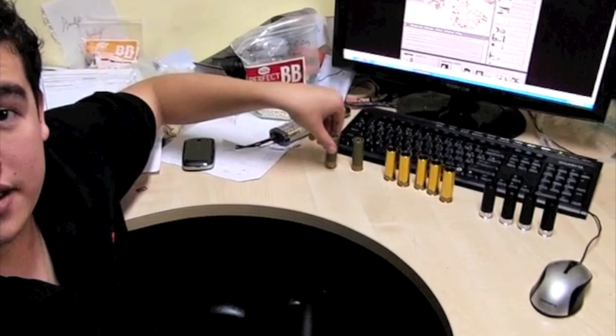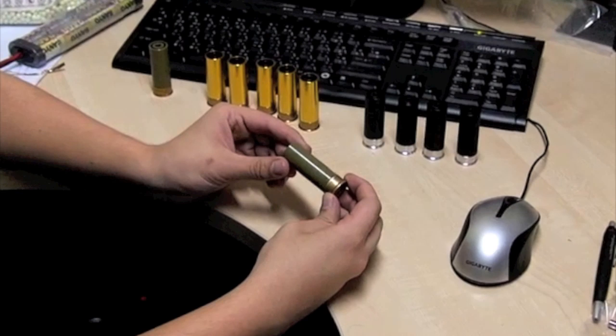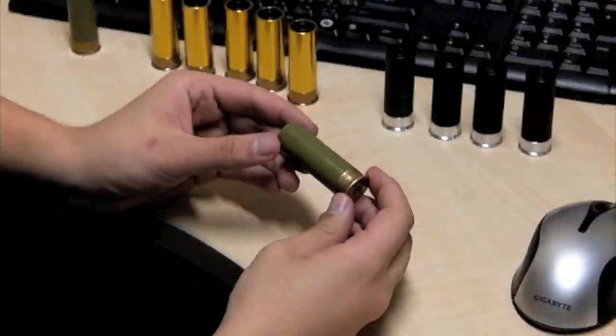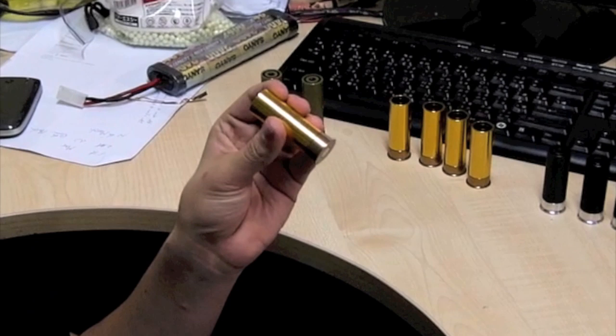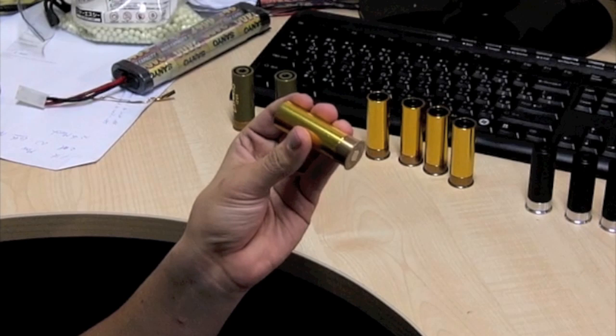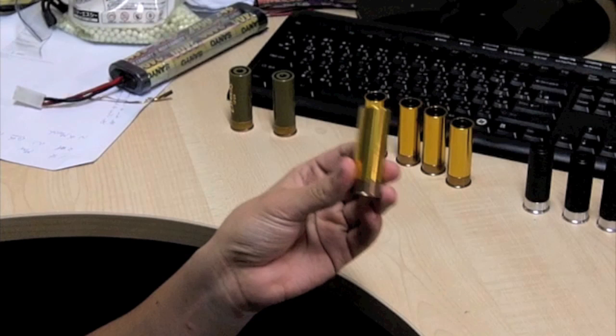We start with the stock Tanaka shells. This plastic housing shell loads three pellets at a time and runs on 134 gas, chronoing at about 270 FPS — nice and comfortable at short range, perfect for room clearing. Next, the brass-colored Mad Bull shells. These load six pellets at a time for higher volume spread and can run on 134, green gas, propane, or CO2, giving a variety of power options. Running on 134 it's about the same power as the stock Tanaka, except it shoots six at a time. On green gas it clocks in at about 370 FPS, more powerful than your average pistol, giving enough spread down a corridor at least as far as a pistol can reach.